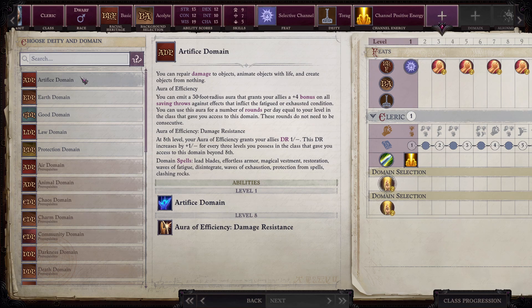Damage Resistance: DR one increases by one for every three levels you possess. So that's one at level three, six, nine, twelve... every three levels.